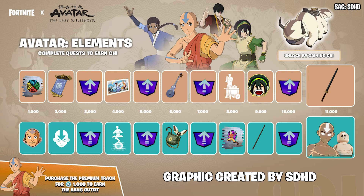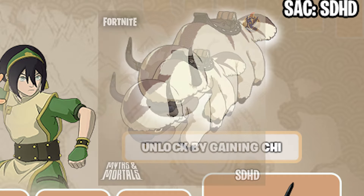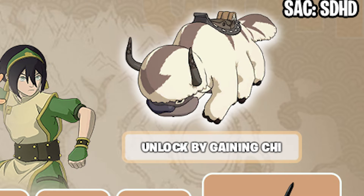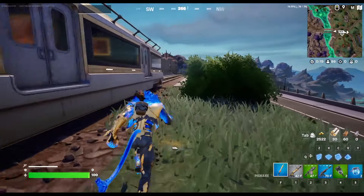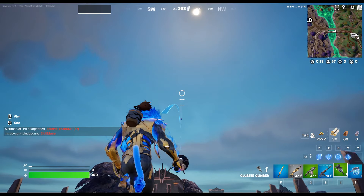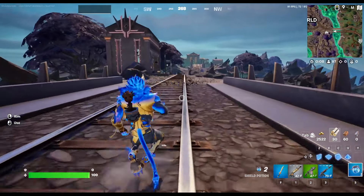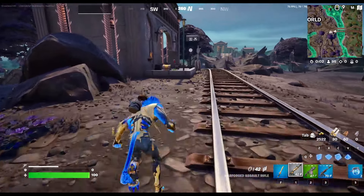There is also a separate thing: if you complete a ton of different challenges in six different subsections, you will unlock what is called chakras, which will help you unlock the free Appa glider. The Appa glider is completely free — you do not have to buy any of these items. Nothing in the event pass needs to be bought; you can just play the game, do the challenges, and Appa is yours for free. Also, there are four banners hidden within this. Completing six water chakra quests gives you the water chakra banner, six quests for the earth chakra, six for the fire chakra, and six for the air chakra — you get banners for each of those as well.